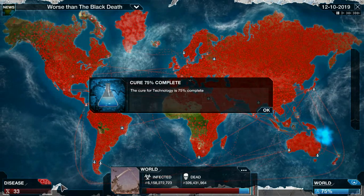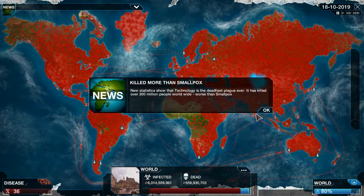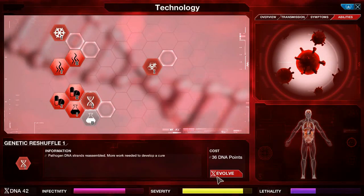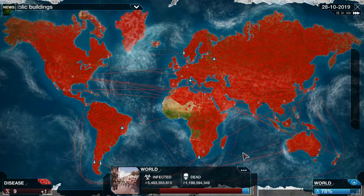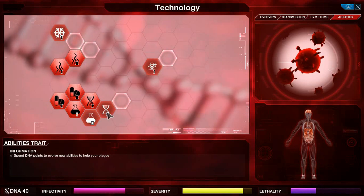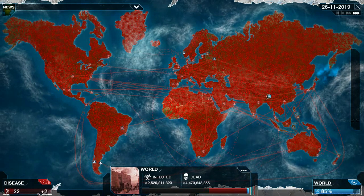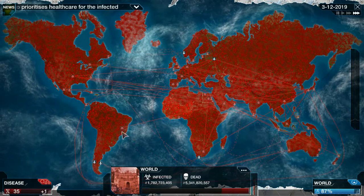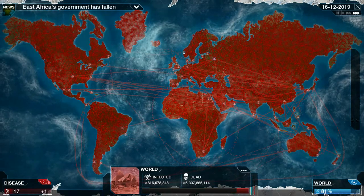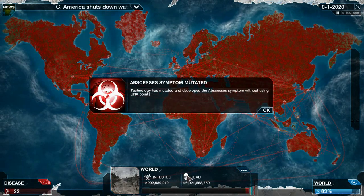Killed more than the Black Death — here's the last country. At this point I need to get Genetic Reshuffle — 38 DNA points needed. Almost have enough. We have Drug Resistance 2 so we should be fine. We're just getting a whole bunch of points and as long as we don't get cured we should be fine. Another Genetic Reshuffle just to slow down the cure. No healthy people left — we've killed the majority of the world.